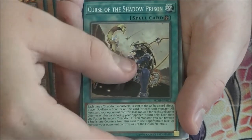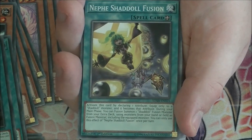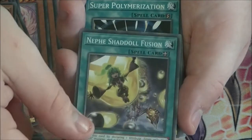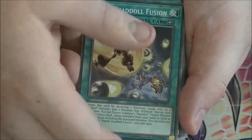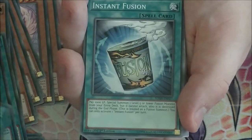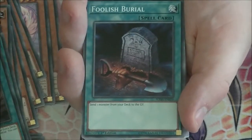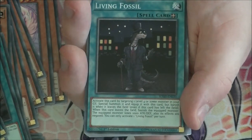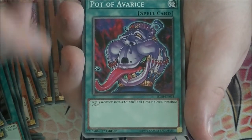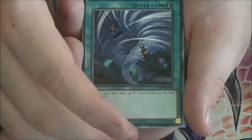Moving on to spells, we have Curse of the Shadow Prison and El Shaddoll Fusion. We have Nephe Shaddoll Fusion — it doesn't see much play but it's a niche card that lets you change the attribute of the monster you equip it to, so it's not too bad. We have Super Polymerization and Instant Fusion — two of the best fusion spells in the game reprinted in this structure deck. We also have Allure of Darkness, Foolish Burial, Living Fossil, and Pot of Avarice freshly off the ban list — a seriously nice reprint that can also shuffle back extra deck monsters. Finally, Twin Twisters for generic backrow removal.